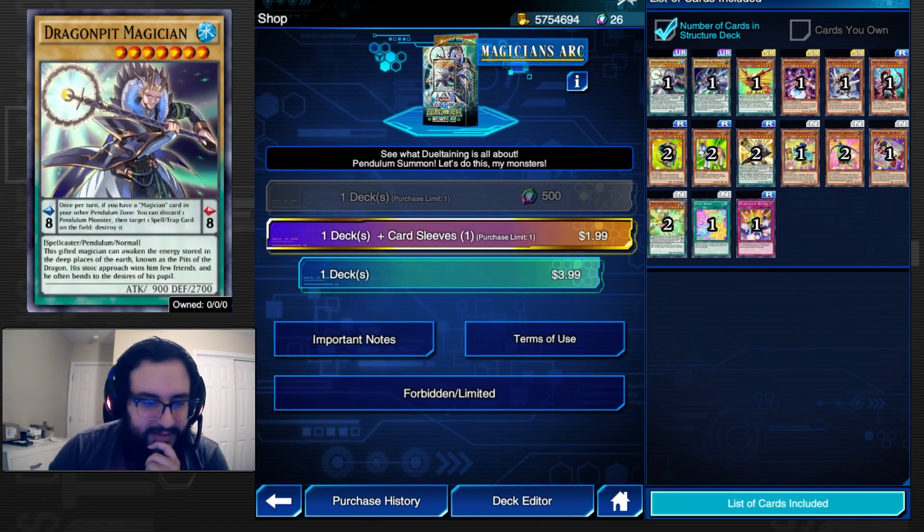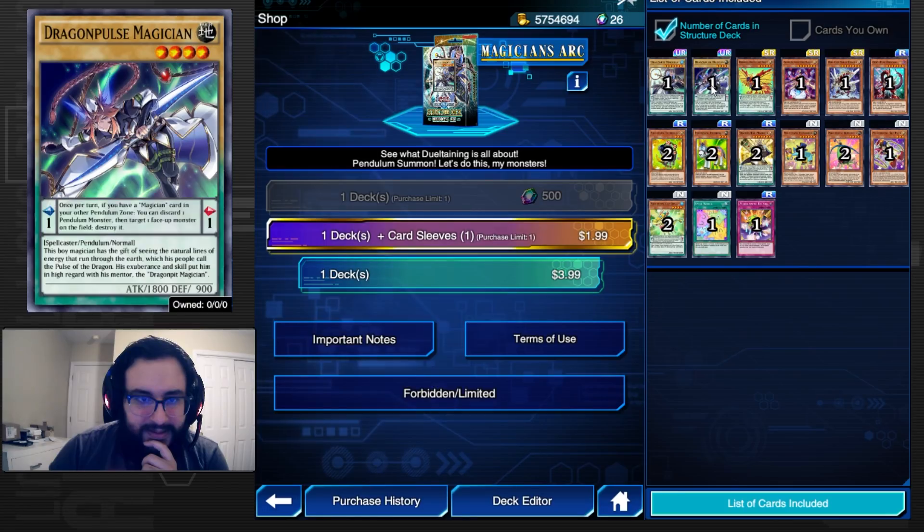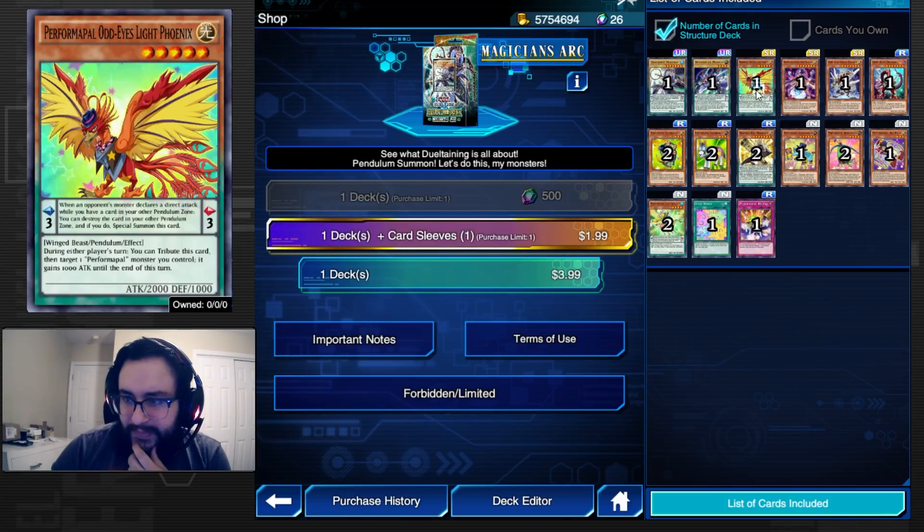It's an interesting introduction to pendulums because of the scales being scale one and scale eight, allowing many decks to pendulum summon any levels from two to seven. The other card is Dragon Pulse Magician — similar effect but instead of popping a spell or trap, it pops a face-up monster. It's scale one and Dragon Pit is scale eight, so they're a perfect combo.